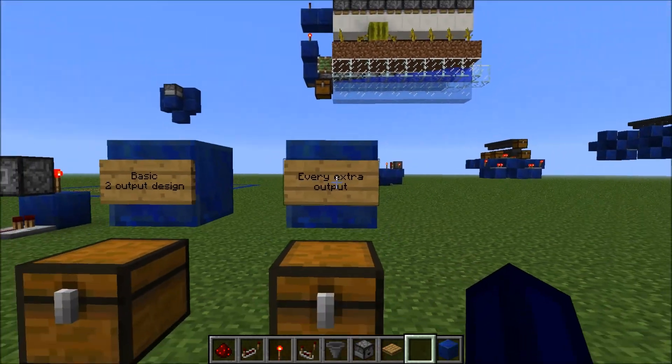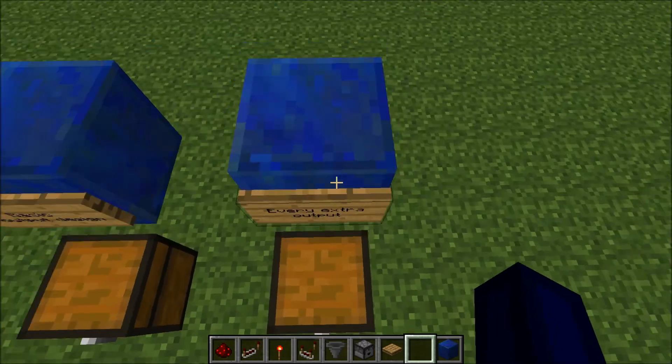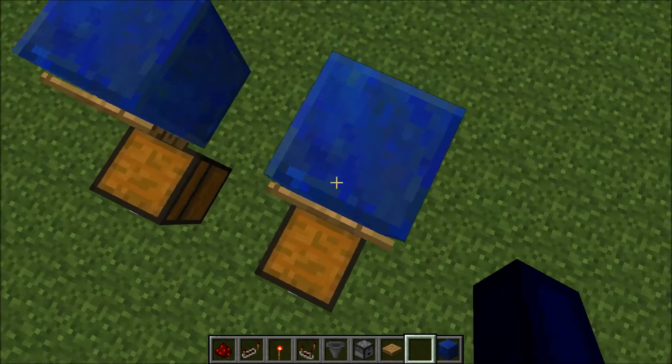For every extra output you want to add, up to nine outputs, you're going to need: two redstone dust, one repeater, one torch, one comparator, four hoppers, five building blocks, and your sorting blocks or items.